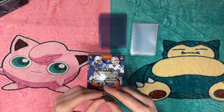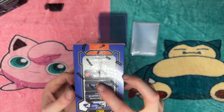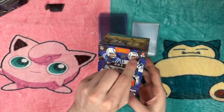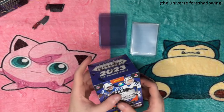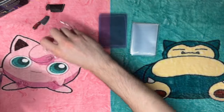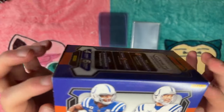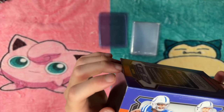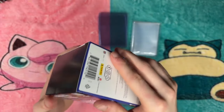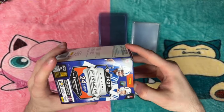Let's see if we can pull an even better card. Why not — let's pull a silver prism or laser prism of Anthony Richardson or CJ Stroud. Let's get into the box and we're looking for these rookie cards.